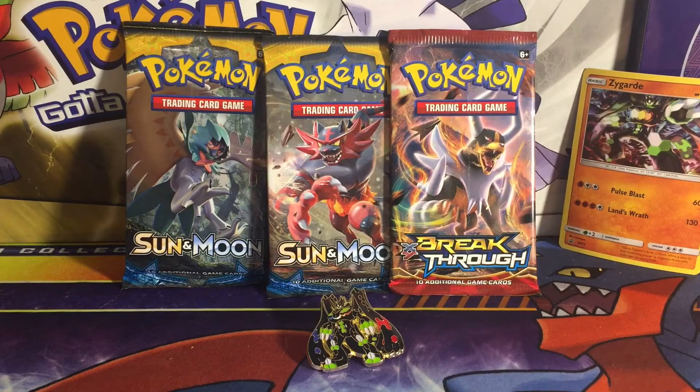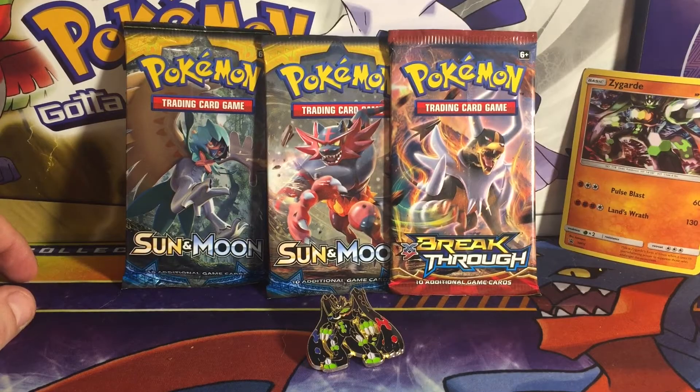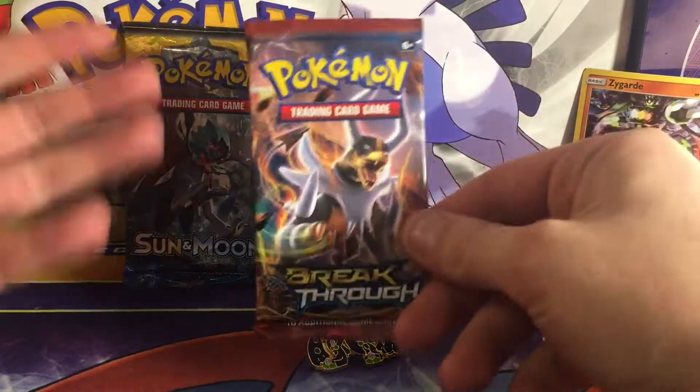Alright, so now that that is out of the way, we can get started. Here is the code card that came in the box. Today we have three chances to pull a GX card or possibly even one of the full art trainers. And I just realized one of these was a Breakthrough pack — I was literally staring at them thinking they were all Sun and Moon.